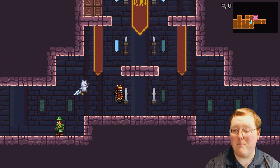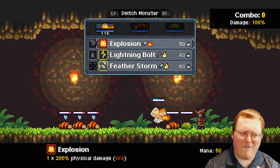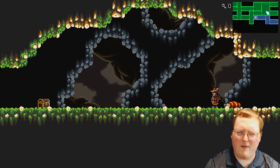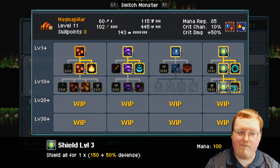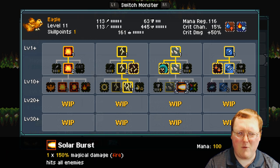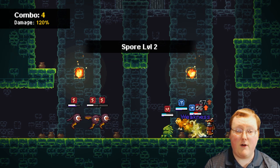As for bugs — other than the bug enemies — not really. The only thing I noticed was that my Spectral Eagle's fiery effect would occasionally appear over on the party screen where it didn't quite need to be. I was actually really impressed with how smooth the game ran. There was a little bit of slowdown at certain points, but for the most part it ran nice and smooth — it was a very solid experience.